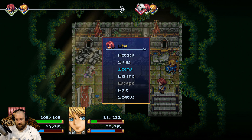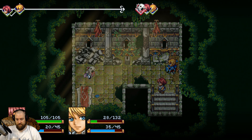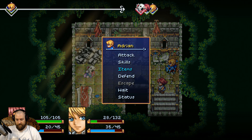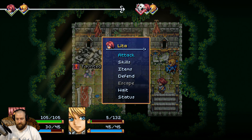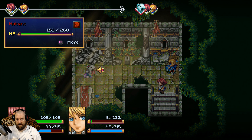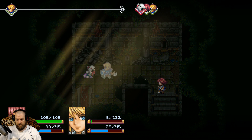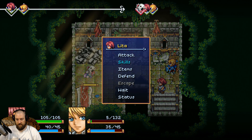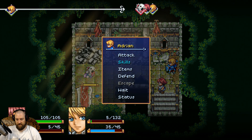We will definitely die boys. Skills — power attack. Only 40 damage. Bite. Can I use items? No items — that's bullshit. I don't know what to do. No escape either. Yeah, I'm dumb — I forgot to use power attack. Charged up — skills, 26 damage. I'm pretty dumb.